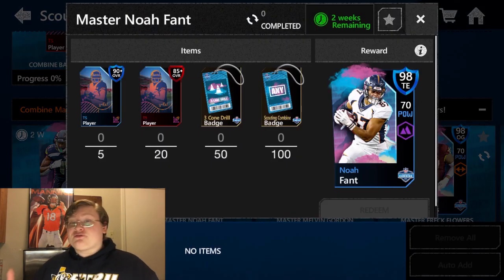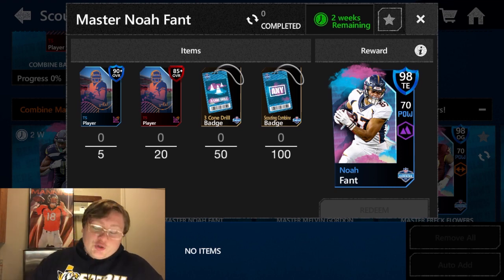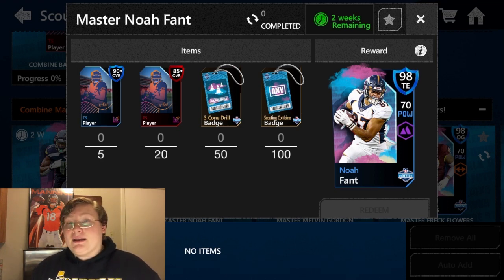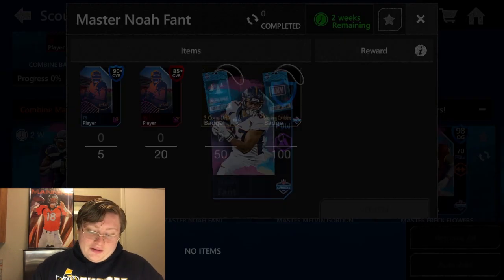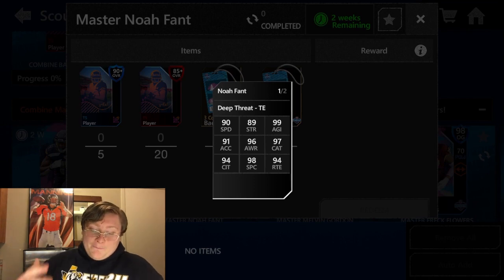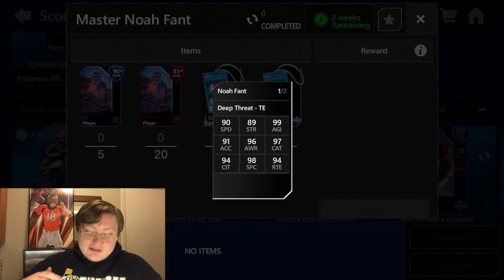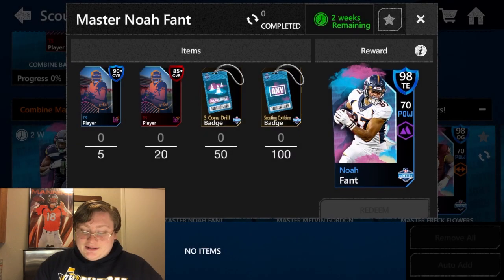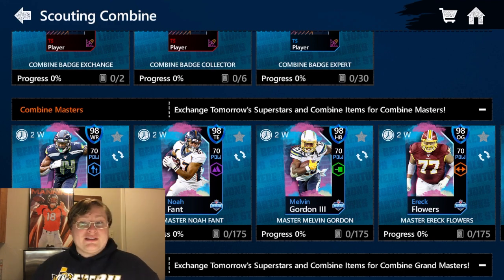Coming over to Noah Fant from the Denver Broncos — you'll need five 90 or higher TS players, 20 85 or higher TS players, 50 three-cone drill badges, and then 100 Scouting Combine badges. You can unlock Noah Fant's 98 overall card. He has 99 agility, 96 awareness, 97 catch, 94 route, 94 catch in traffic, and 98 special catch. He is definitely one of the best tight ends in Madden Mobile.